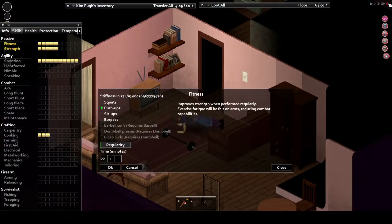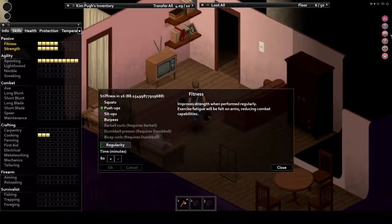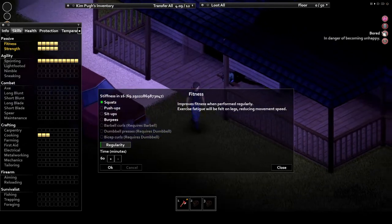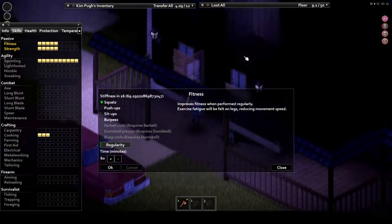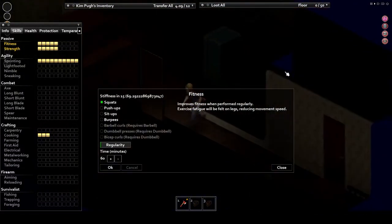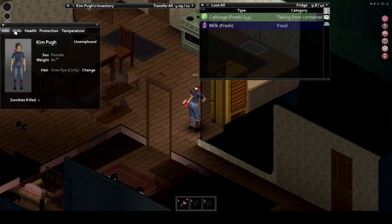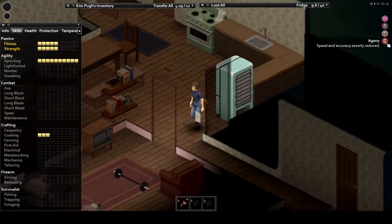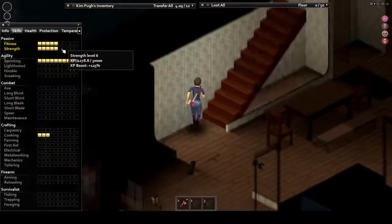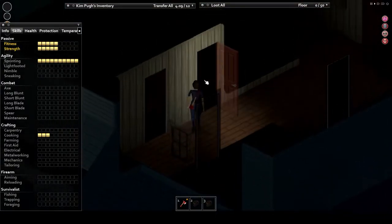Each exercise targets a specific part of your body and a specific skill. Pushups bolster your strength but weaken your arms, making your attacks weaker and less effective. Squats do the opposite, targeting your legs and bolstering fitness, but also make you walk and run slower, hampering your ability to get away. Exercise is best used when you've got some time to kill, some extra resources you can afford to spare, and time to recover. You'll also suffer negative effects of pain in various degrees based upon how much exercise you did the day before, so this will also affect your swing speed, swing accuracy, and a variety of other factors.